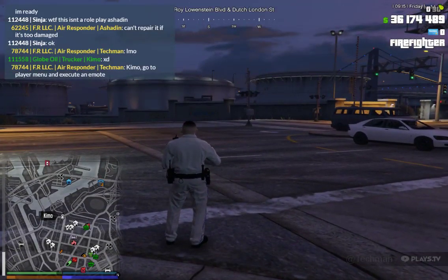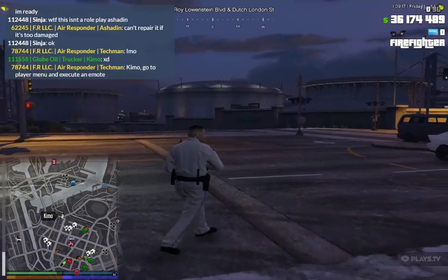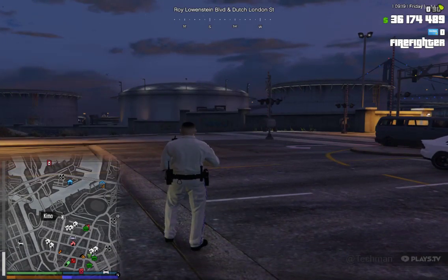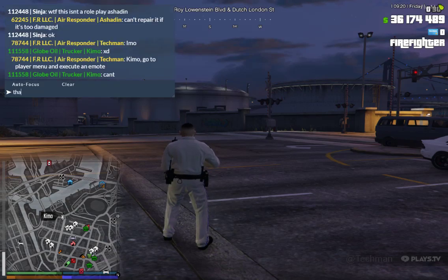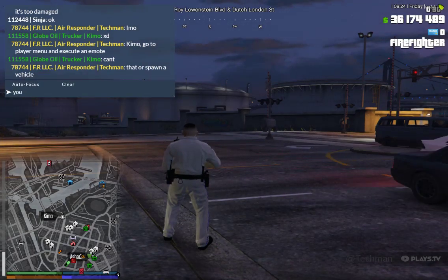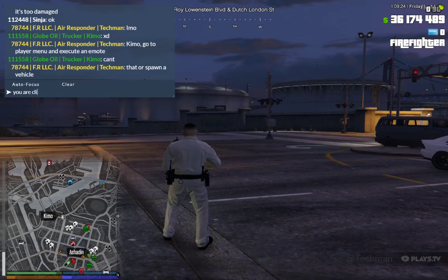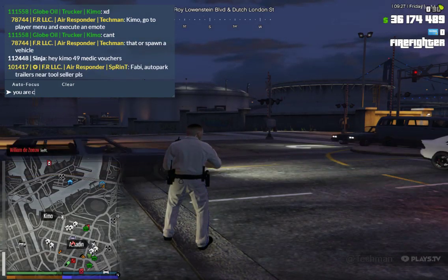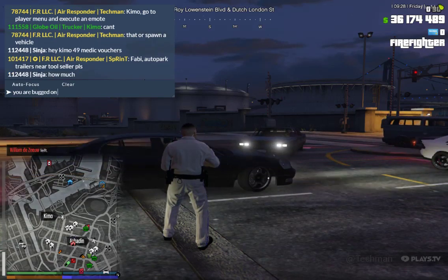I'm going to change my sensor and make a fourth setting to my sensitivity. Right now I have 1200 X and Y, 2500 X and Y, and 3600 X and Y DPI settings. I can have up to seven settings and I can switch and change the X and Y settings independently.